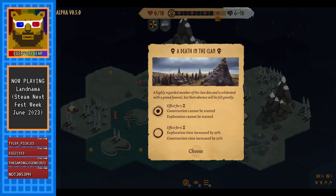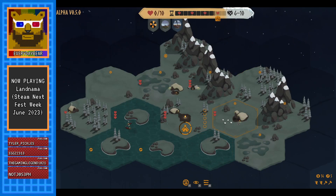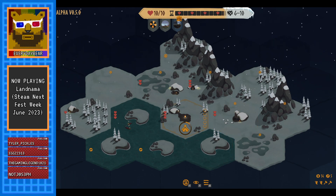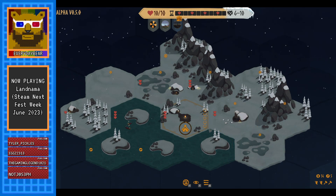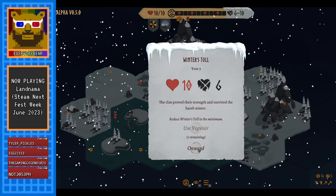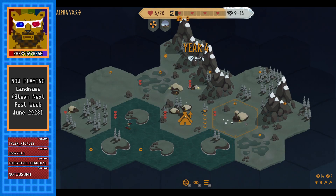Okay — a death in the clan. A highly regarded member of the clan dies and is celebrated with a grand funeral but their absence will be felt greatly. We have a choice of effects: either construction and exploration can't start for three rounds, or exploration and construction times increased by 50% for three rounds. Because we're saving up for winter I'll go for the time increase — we need to save up in these three turns anyway. Oh it's going to be really bad if it does 10. We might have to use our visir. We were lucky — only lost six.